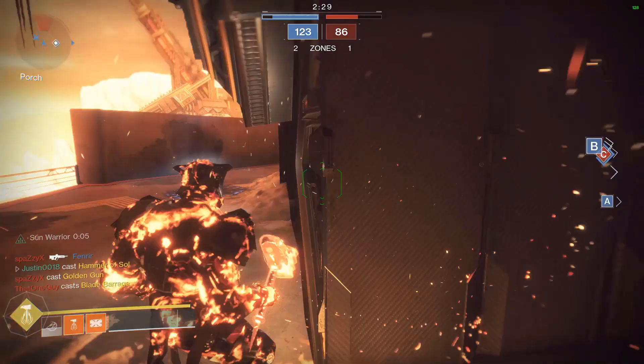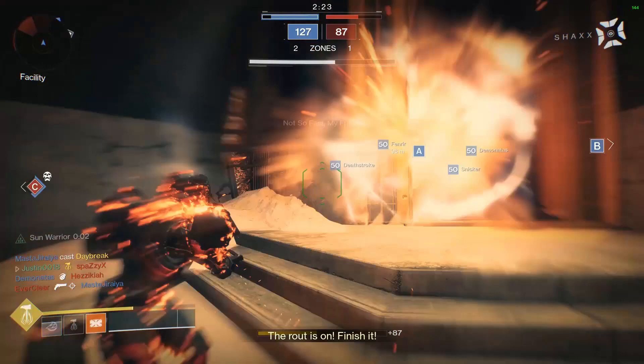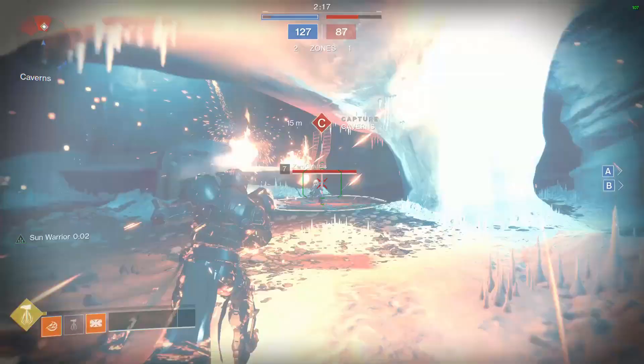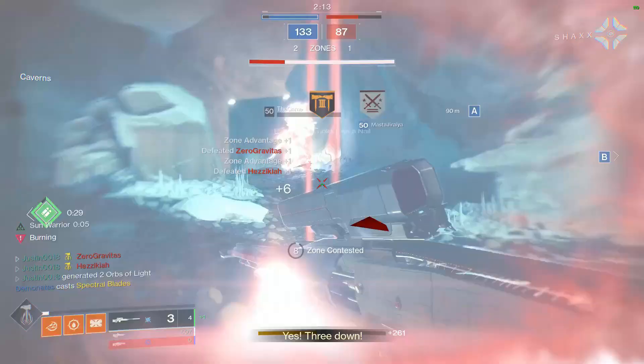Now begins the actual quest. Light it Up will require super, melee, and grenade kills. Teammates can help progress this quest step, but getting kills yourself progresses it much faster — roughly 1% for teammates and 2.5% for your own kills. You want to focus only on the grenade portion of this quest as it will be the longest. The super and melee final blows will come as you try for grenade kills, and also fill up because of your teammates.